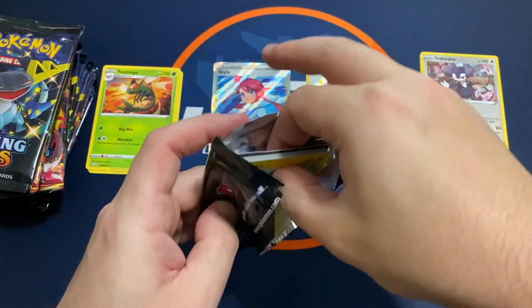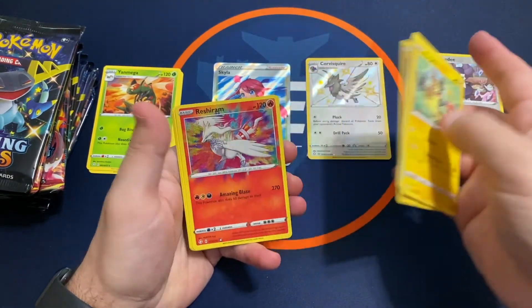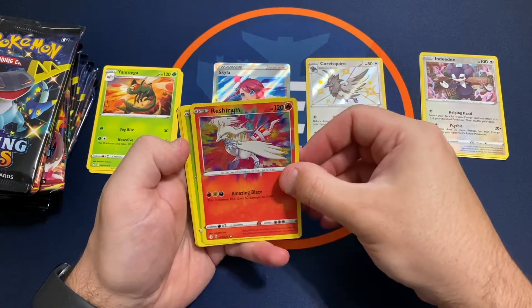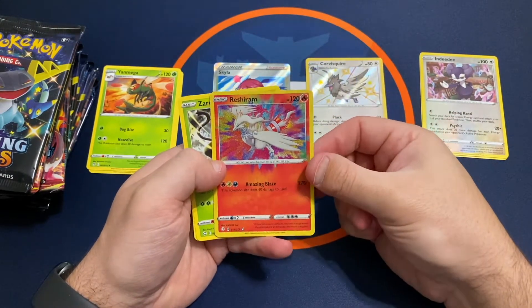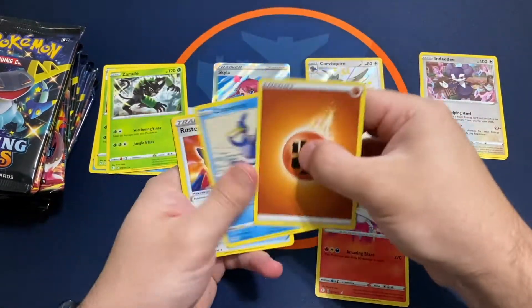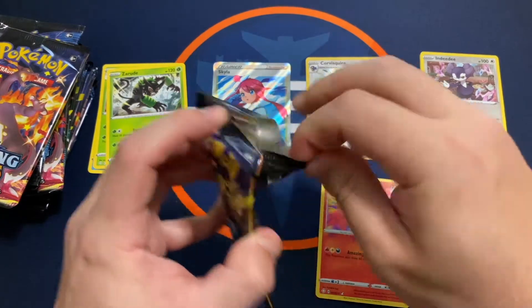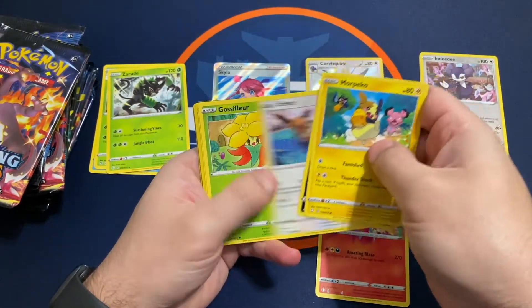No Charizard stuff. And an amazing rare Reshiram — pretty good shape there. A little off-center top to bottom, but nothing like some of the really bad ones I've seen so far. I'll take that one for sure. Definitely a lot better shape than a lot of these amazing rares I've been seeing come out of my packs.